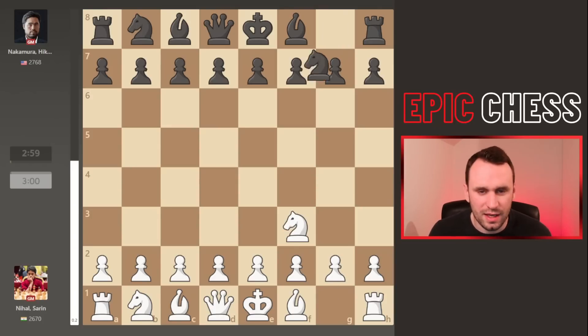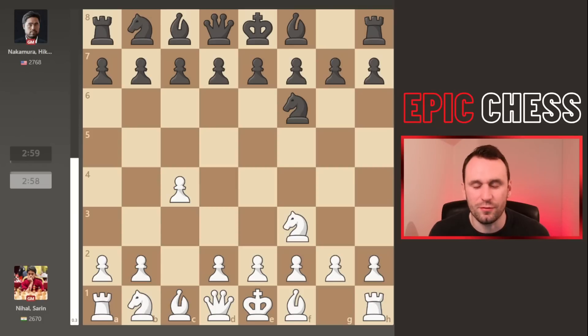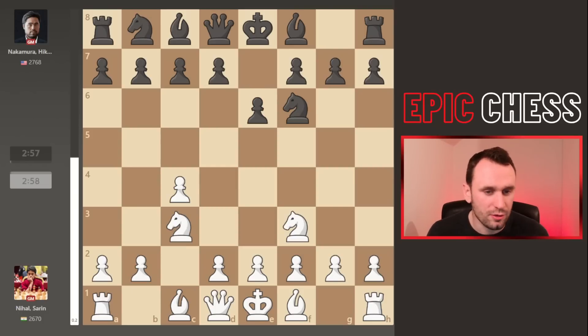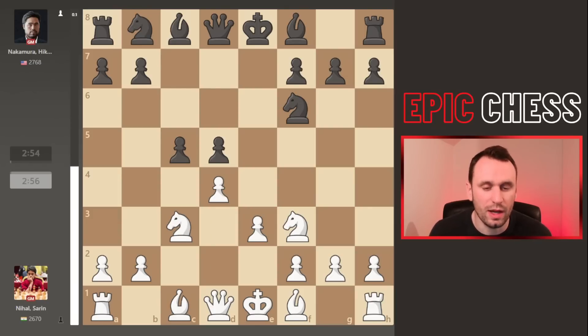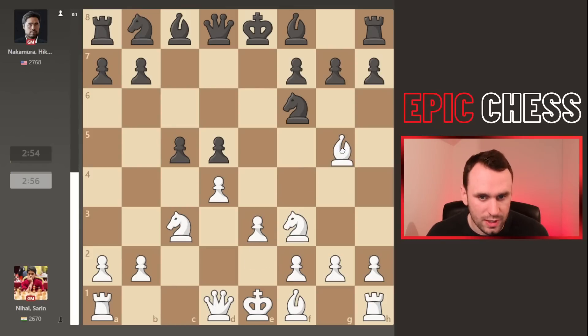We see knight f3 on the board; Hikaru copies. The pawn comes to c4 — this is the English Opening — but after e6, knight c3, Hikaru steers it back into more of a queen's pawn game. We see pawn e3 played; Hikaru takes the center, Nihal captures, the pawn recaptures, and he takes some central space as well. It's more akin to a Tarrasch opening now.